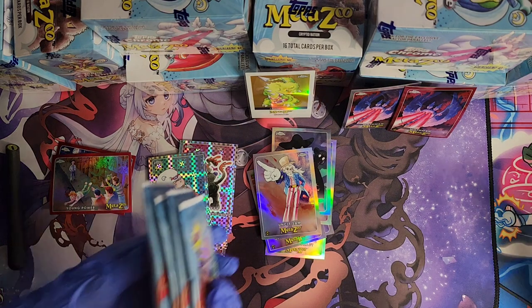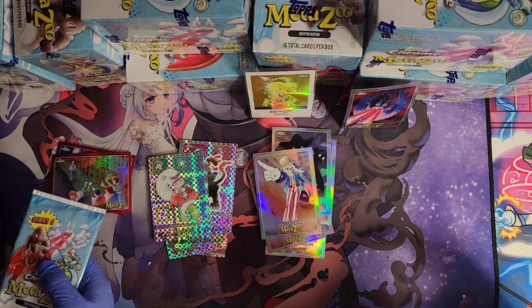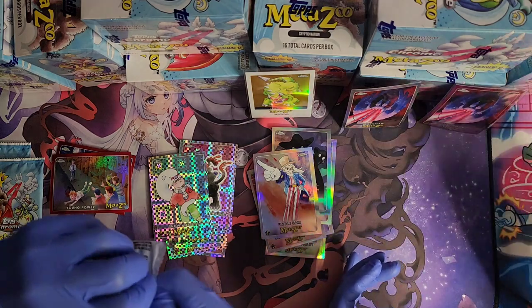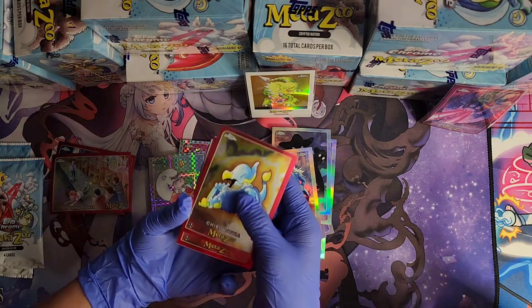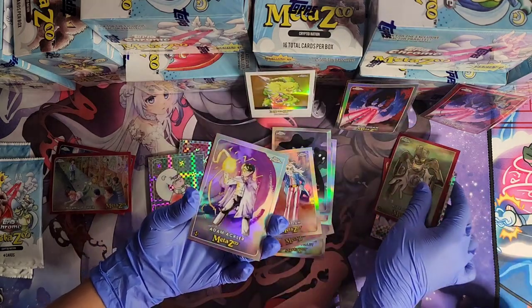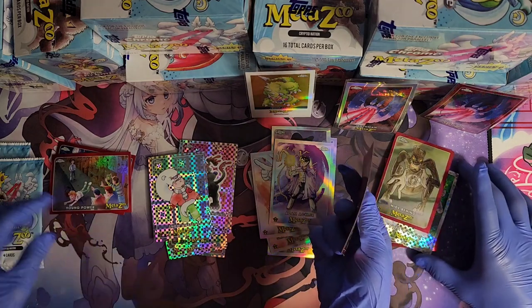These look bent — yeah, they're fairly well known for being bent because the whole thing is chrome, it's hollow. Damien's on to his next box. Chibi Quetza — there you go. Quetza, Hide Behind, Adam Actley nice hit, Cactus Cat — this one looks cool.